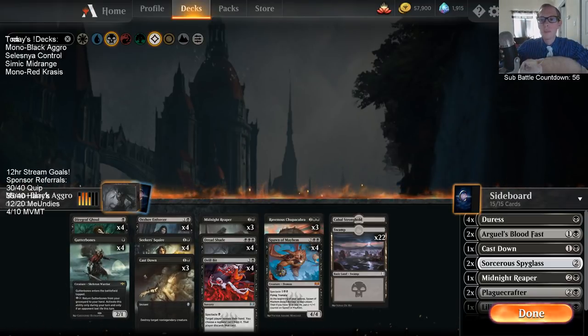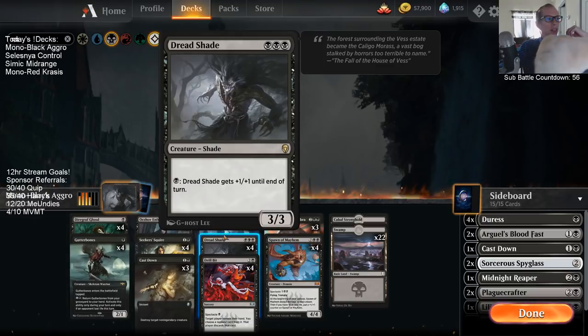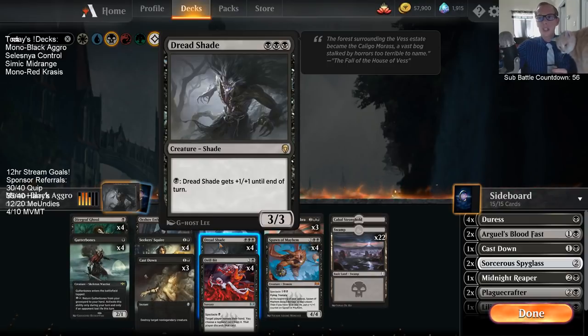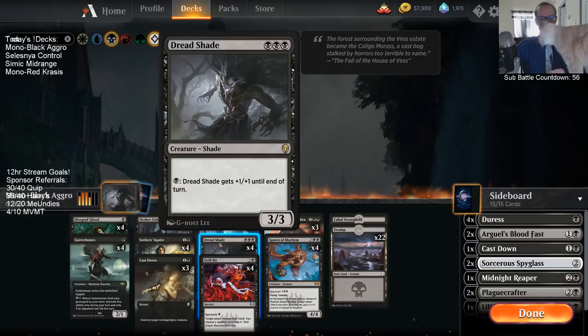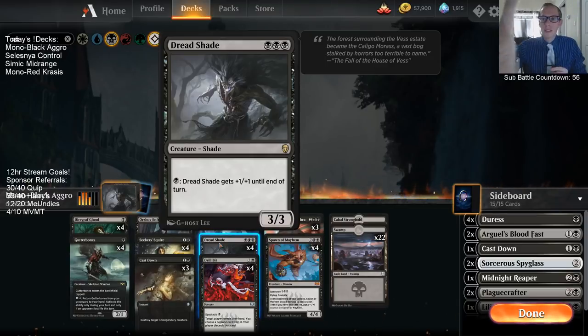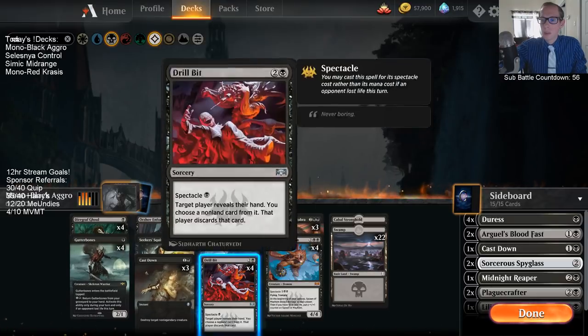So basically moving away from the zombie theme because I wanted to play Dreadshades. All the other cards in this Dreadshade cycle have been seeing a lot of play — Tempest Djinn, Benelish Marshall, Goblin Chainwhirler, and Steel Leaf Champion. But Dreadshade, not so much. I think it's still a really good card, it just doesn't really have the supporting cast around it. That's what we're going to try here today.